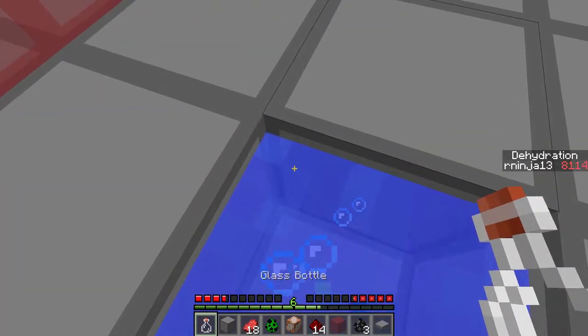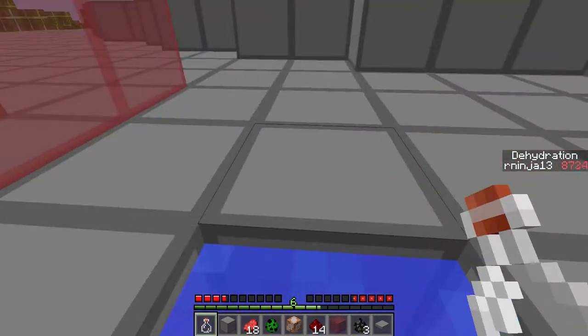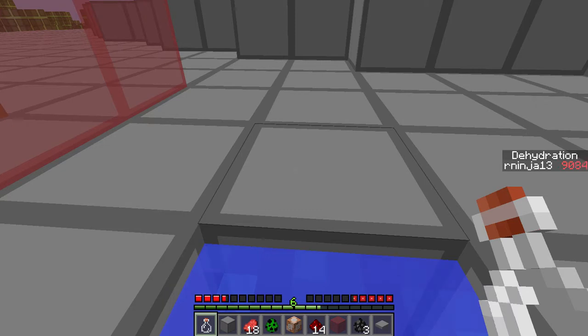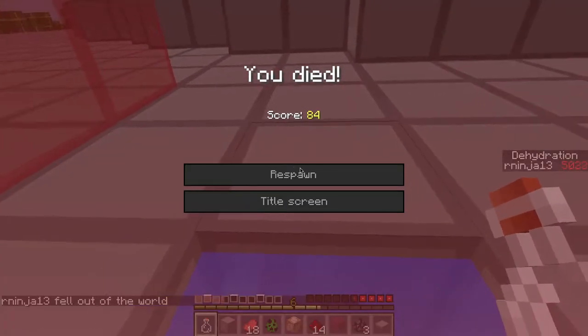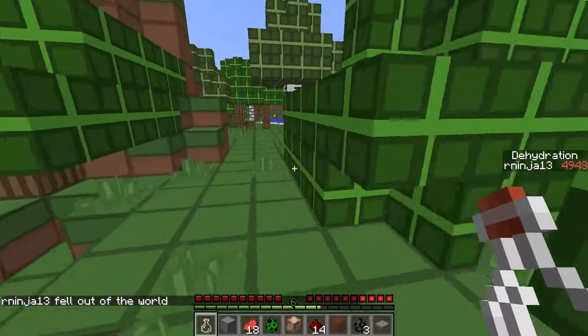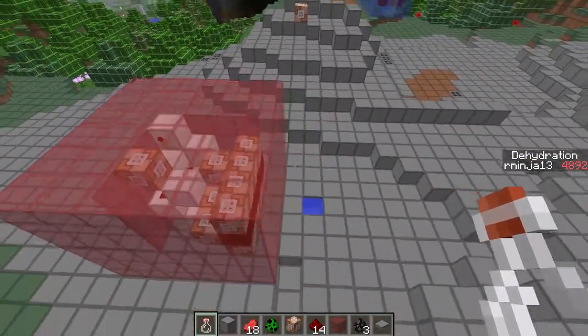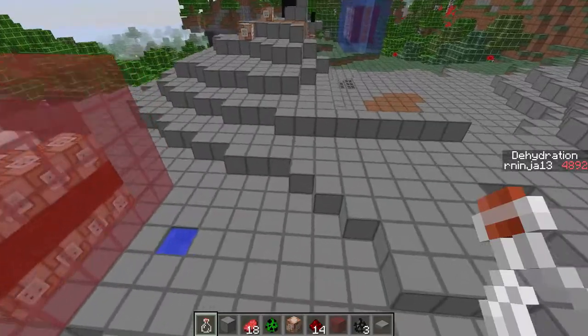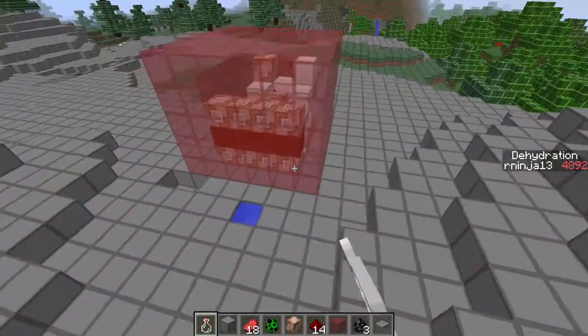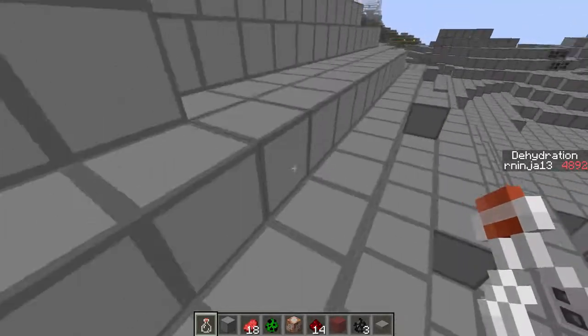I'm going to show you what happens if you overload this system. So the limit is 10,000, and you die. I'll be back in just a minute. Okay guys, I'm back. As you can see, when I died over there, my dehydration was set back to 5,000 — so half of the maximum capacity.